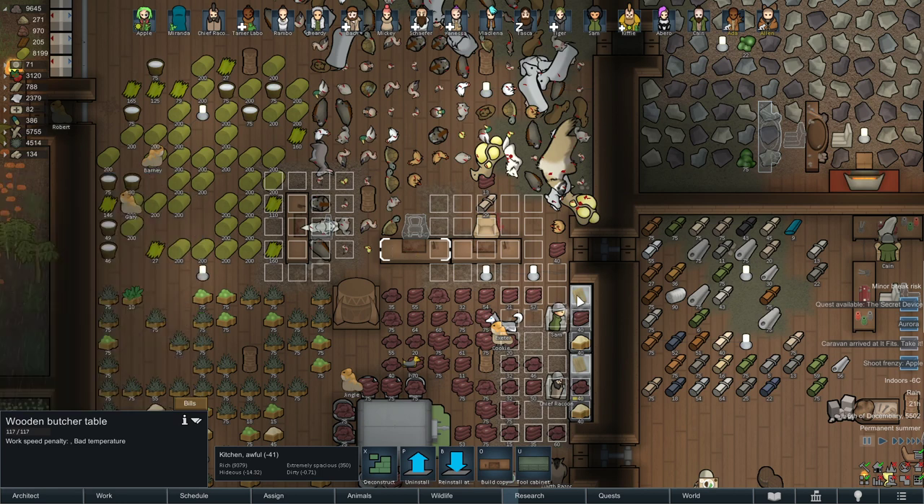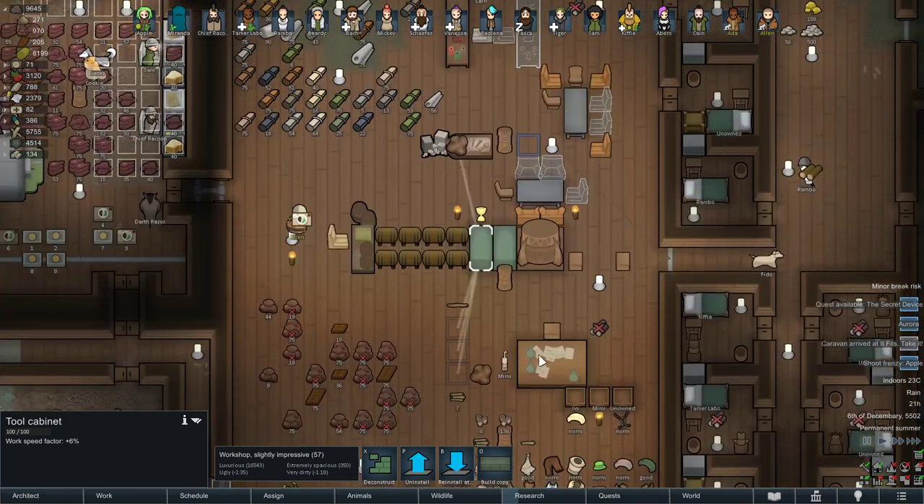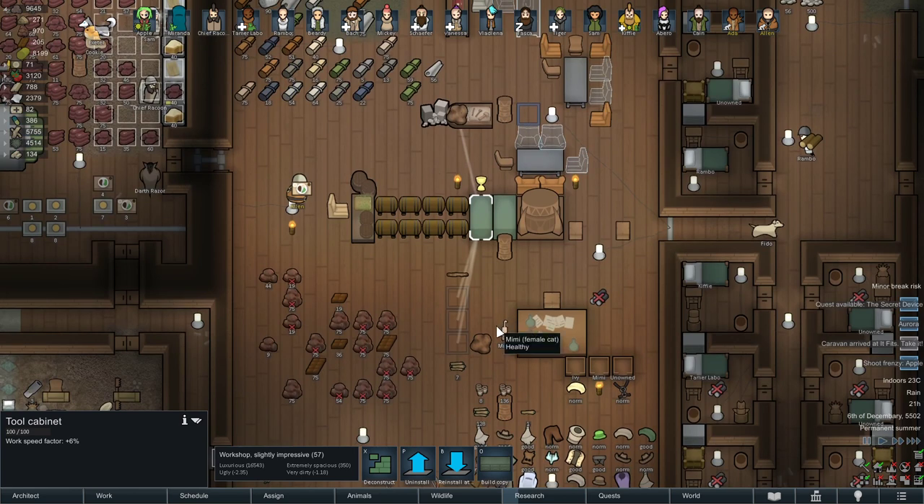If you want to know why I put the butchering table in the fridge along with the cooking station, it's because I want to be more efficient and faster. I've been doing this for a long time and it works pretty well. Whatever works for you is good — this works for me. So if you want to go faster, put those cabinets there. If you like this video and find it useful, please like and subscribe, and I'll see you in the next video. Cheers.